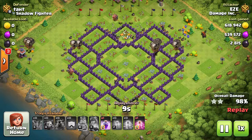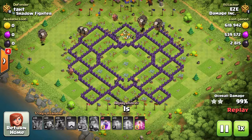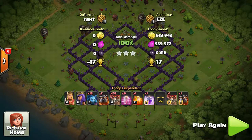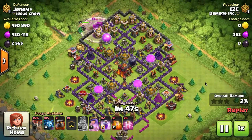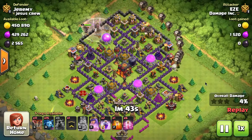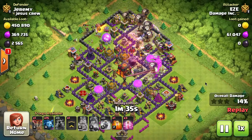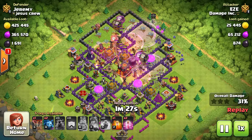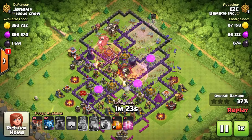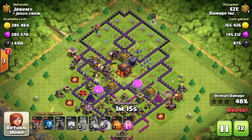Those lava pups will help you clean up the base. If you don't use balloons a lot — which means you're not in town hall 9 yet — use the minions with them. There's a specific order you want to use with lava hounds and balloons. What I like to do is put the heroes in first to distract some of the defenses, then put the balloons in, and then the lava hounds will cross over them because they're a lot faster. Be mindful of where the air defenses are and how far the lava hounds will be from your balloons — you want everything to shoot at the lava hounds, not the balloons.